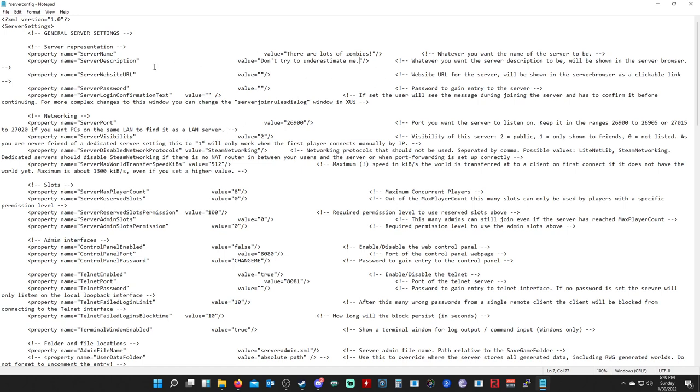You can put a brief description in here that people see before they connect. You can also set up a website URL if you have a public site — I'll leave it blank. For the server password, you can set one if you don't want anyone outside your friend group to join. For example, setting 'come join' as the password means anyone trying to connect must enter that. For now, I'm not going to set a password.